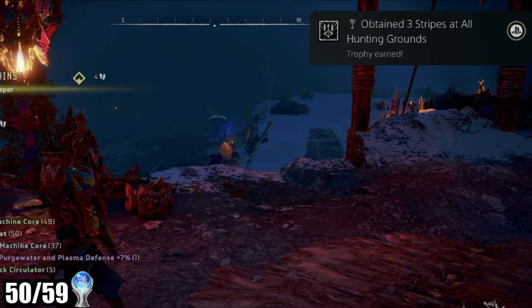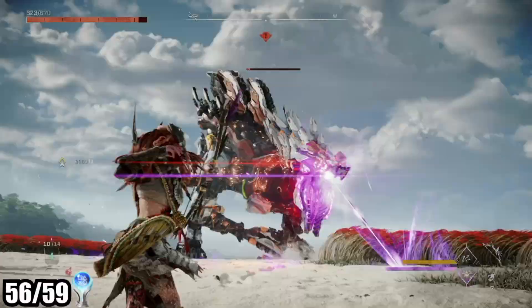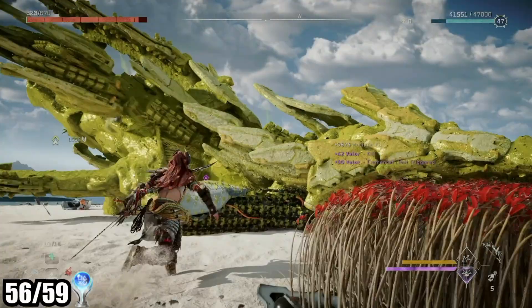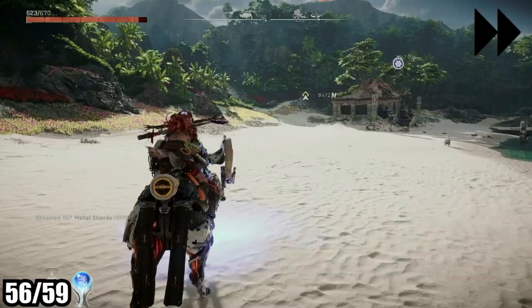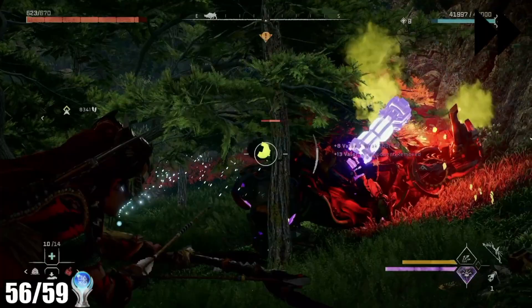Here I am picking up the trophy for beating the last of the hunting grounds. After spending some time doing final cleanup, we're two trophies away from the platinum. This one requires you to get to level 50 — after all the other cleanup I was around level 46. There's a ton of other side quests I skipped, so if you do those, that will probably get you to level 50 naturally. By this point I was running out of steam, so I decided to farm some of the bigger machines out west — probably an hour of running between two spawn points.